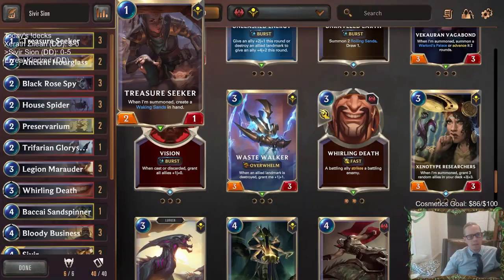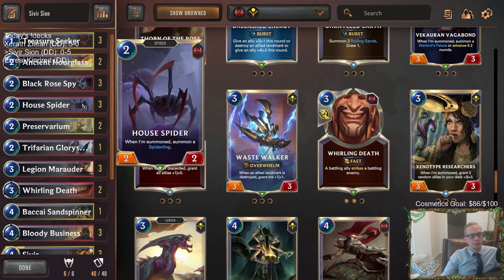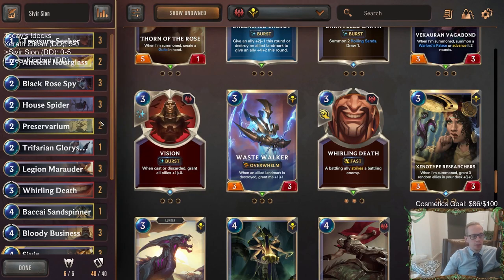Moving forward, House Spider didn't look that good - but that's because we played against big combo decks where small bodies didn't really matter. We drew a lot of House Spiders and they didn't matter too much - they kind of just took up board space. They would have been better as more Glory Seekers. Glory Seekers were important for the matchups we played, but we could have then played against Bandle City decks where you really don't want Glory Seeker because it's just going to get Pokey Sticked. House Spider really underperformed.